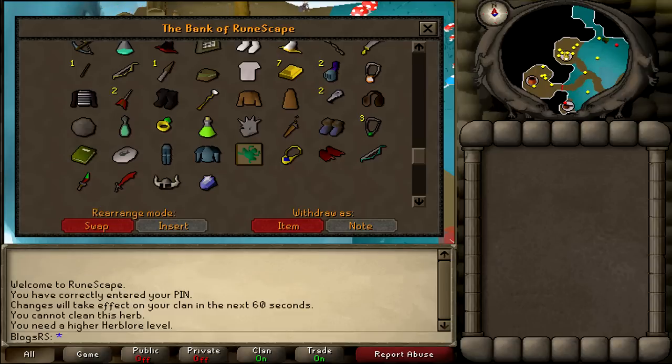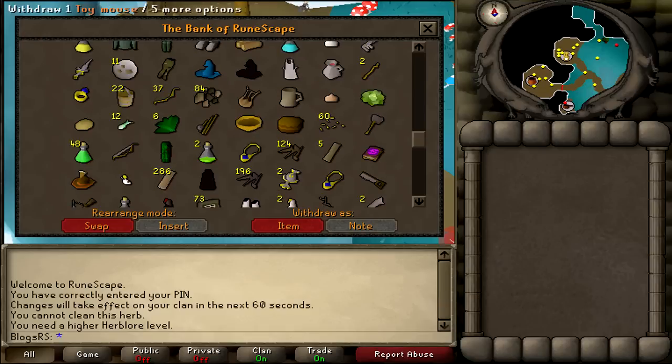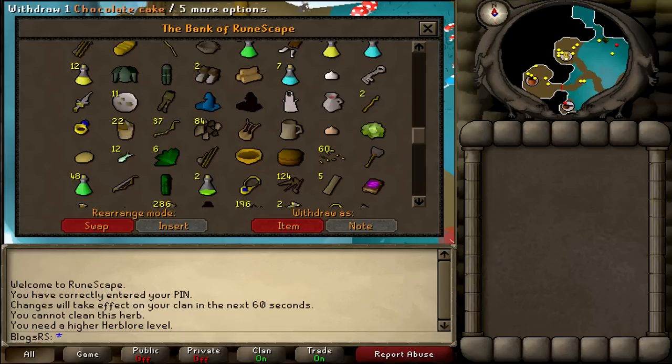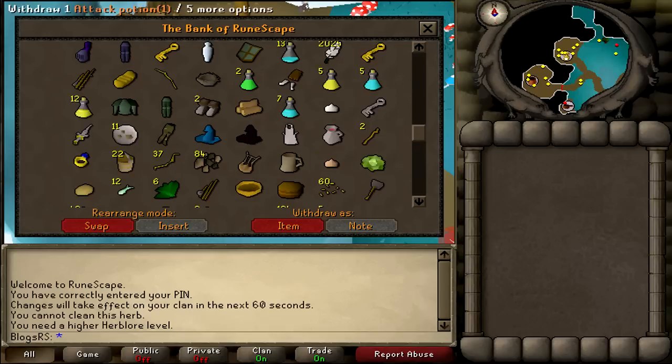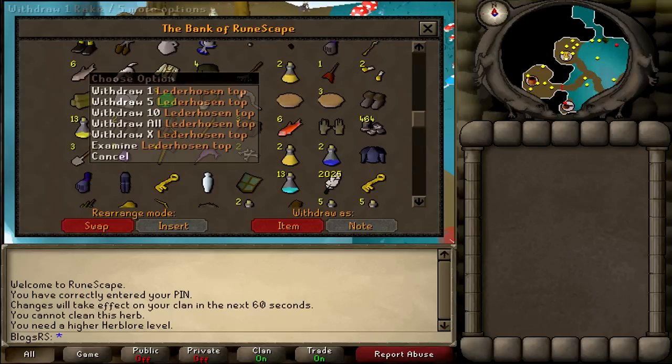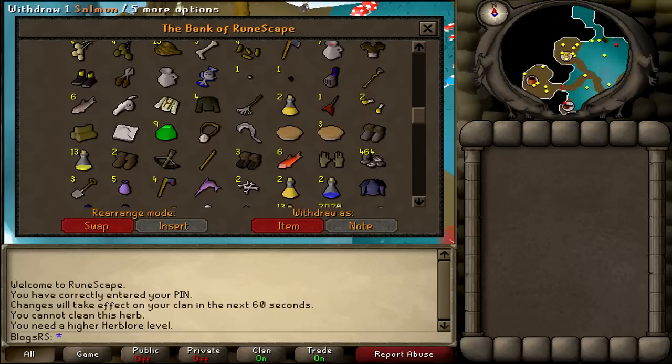Let's have a look — I think I've got full lumberjack somewhere. So we've got the hat there. I'm sure that gives some sort of boost to woodcutting. Yeah, we've got the pants there. I'm sure we've got the torso somewhere. Yeah, there. So we've got full lumberjack and that's pretty smart, I suppose.